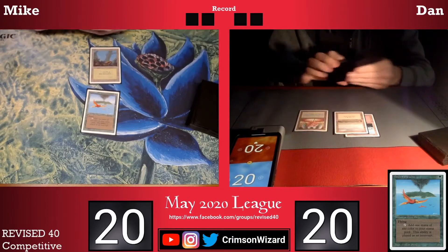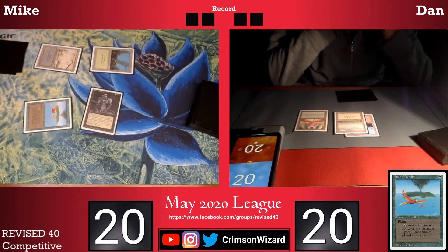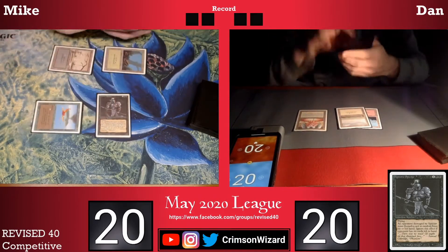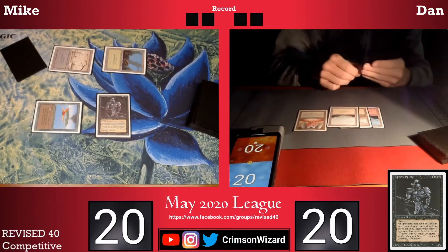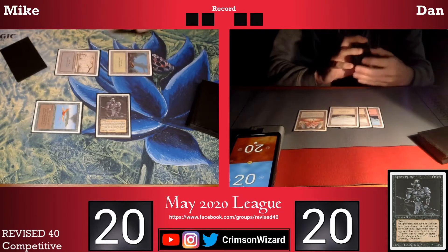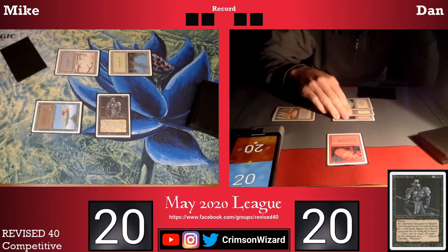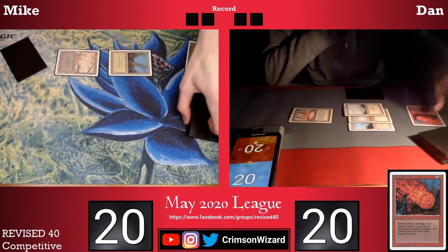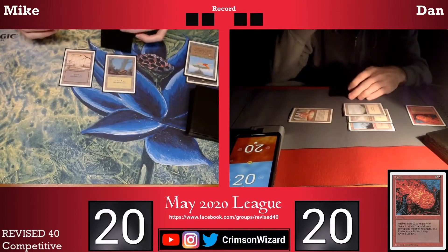My opponent goes with a plains and passes back. I get to tap for three and play a Hypnotic Spectre. My opponent doesn't seem like they have a Swords to Plowshares or a Lightning Bolt, otherwise he certainly would have used it on either one of my two creatures, but could potentially have a Fireball. And it looks like that's exactly what happens — Dan has a Fireball and taps six mana to split two damage and two damage between my Birds of Paradise and Hypnotic Spectre. Remember, with Fireball you do have to split the damage evenly.